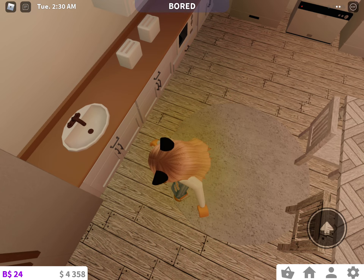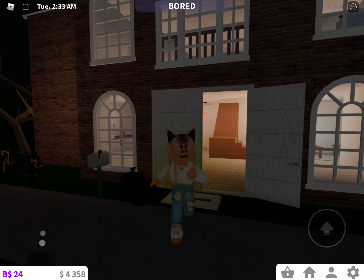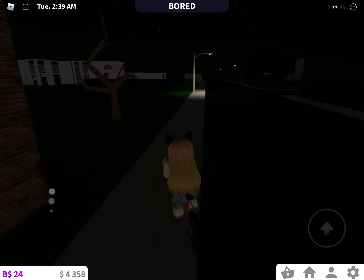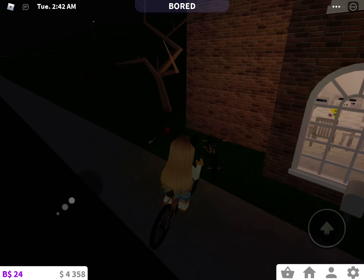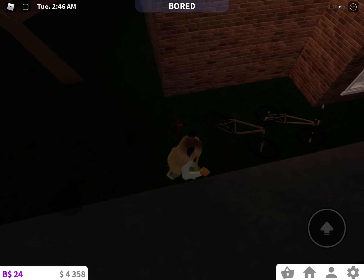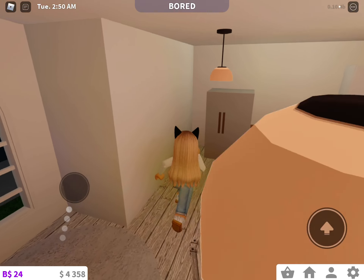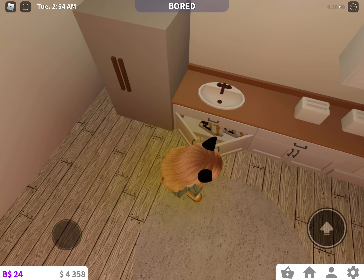I'm going to give you guys a little house tour. When you're walking across Bloxburg in your car or just walking, you'd see a huge house. You would go inside the house, and first you'd see all the items — some flowers and then the two bikes. Over here is the fridge, a little sink, some cabinets. I do cook a lot.